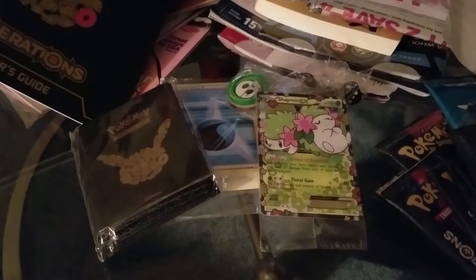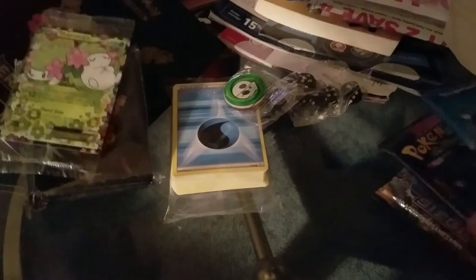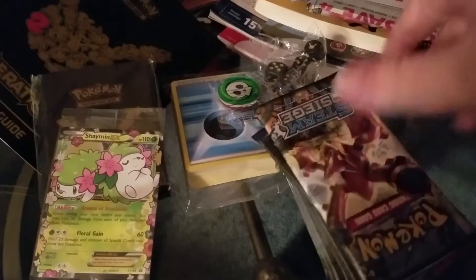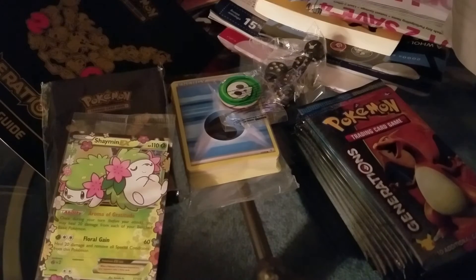Alright guys, so we got a special edition Shaman EX in the package that came with it. You also get a nice little guidebook, the box itself, sleeves, energy, 10 generation booster packs, and a couple of other assortments. So let's get this bad boy started with the Steam Siege booster and get that out of the way.